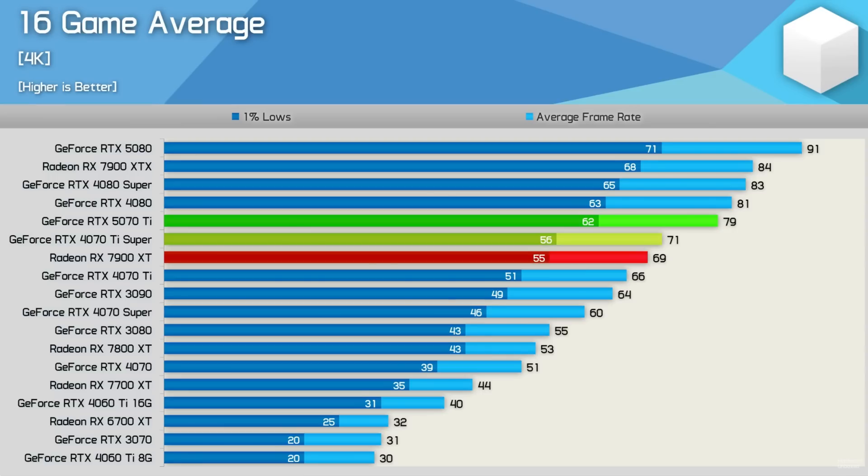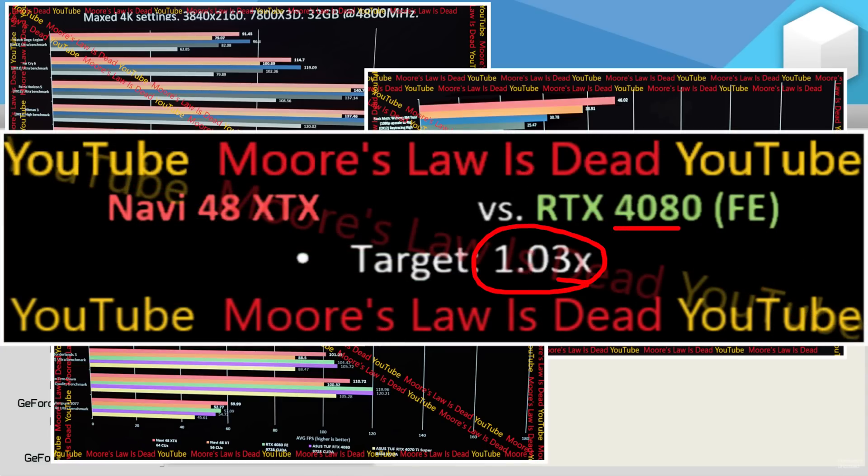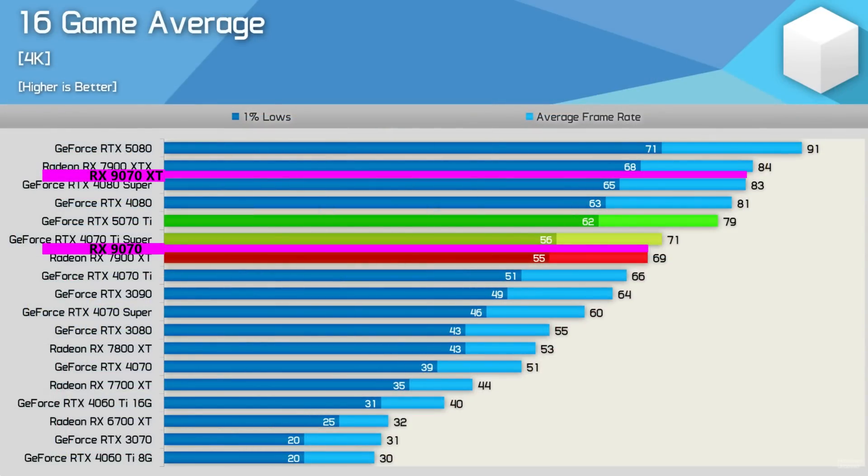As you can see, the 5070 Ti is close to a 4080 in performance. Some people might see that and think the 9070 XT will match a 4080, meaning AMD is doomed — but actually, as I've already leaked multiple times, AMD's current performance goals are a bit above the 4080, possibly in line with a 4080 Super. I still believe the 9070 XT is likely to at least slightly edge out the 5070 Ti in raster, though I expect a slight ray tracing loss, and the 9070 should trade blows with the 4070 Ti Super and 7900 XT.